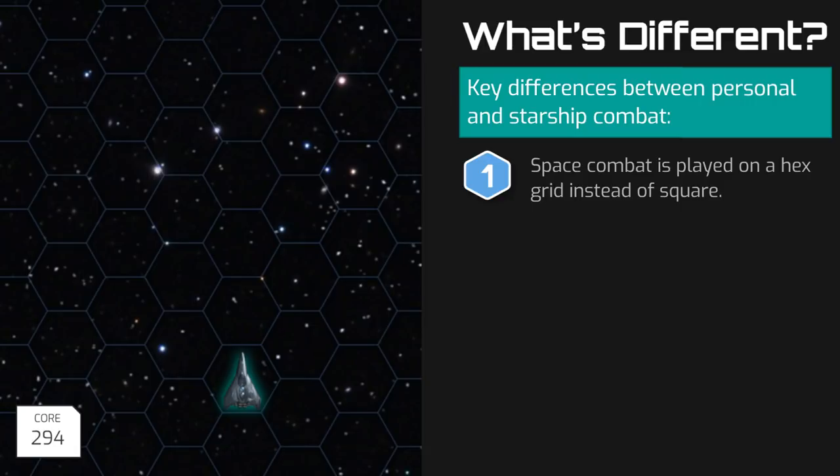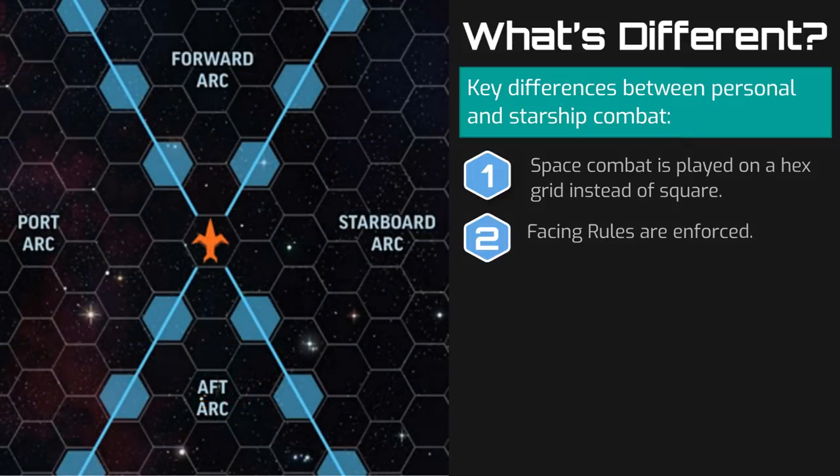The second key difference is that facing rules are enforced in Starship Combat. In personal combat, there is typically no need to track which direction a character is facing because it's assumed that characters are alert to everything around them and can quickly pivot to face danger. But in Starship Combat, facing is very important because some ships may be small and nimble enough to spin on a dime, but larger colossal capital ships will be slow and lumbering as they attempt to turn. Playing on a hex grid facilitates facing rules by having six edges that a ship can turn to face, and facing is further reinforced with four distinct firing arcs that a ship can fire their weapons into.